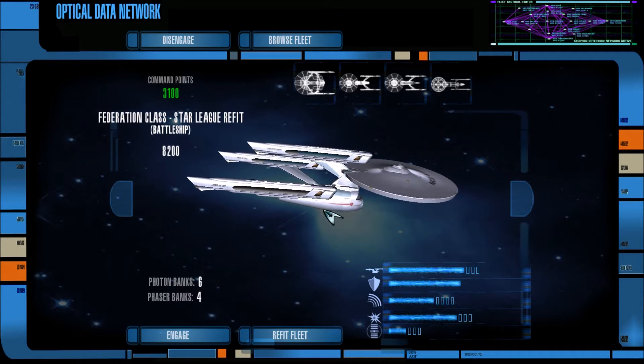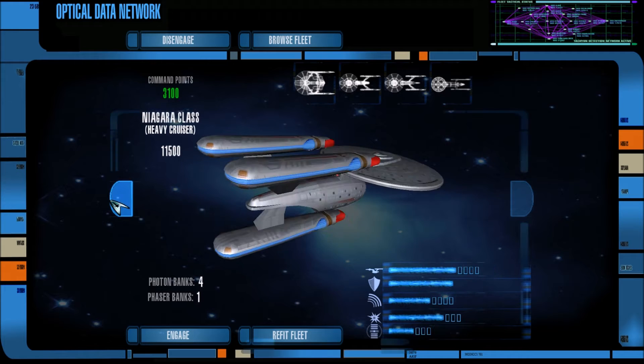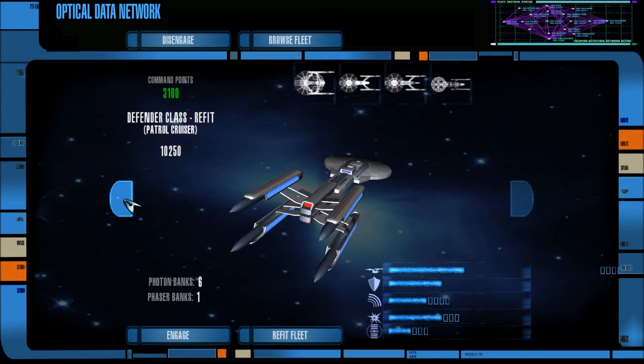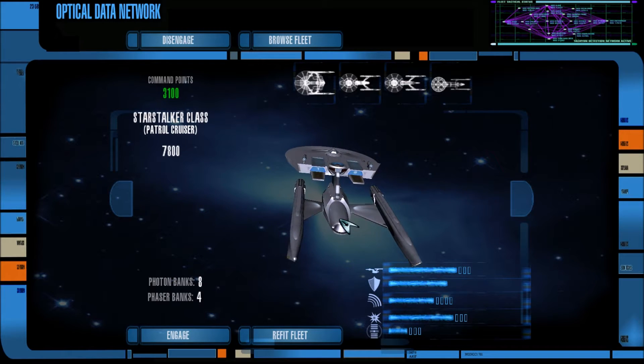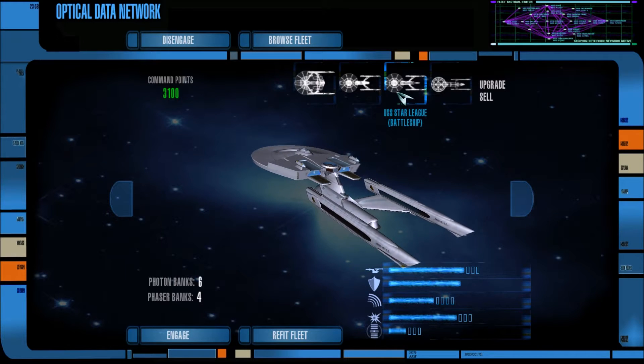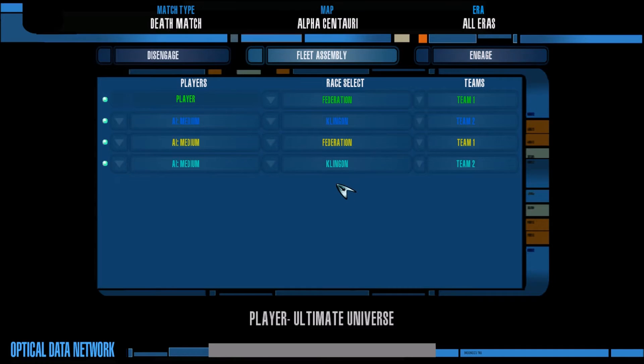I was thinking about maybe doing a Star Stalker class — let me show you what that is. You guys already know what it is, but it looks cool. Oh, it looks so beautiful. It has little landing bays on the sides, but this thing is probably a lot more powerful, so we're going to go with that. We are fighting the Klingons on medium AI in all eras at Alpha Centauri — we have to have that map at least 16 times in one week. It should be pretty cool.